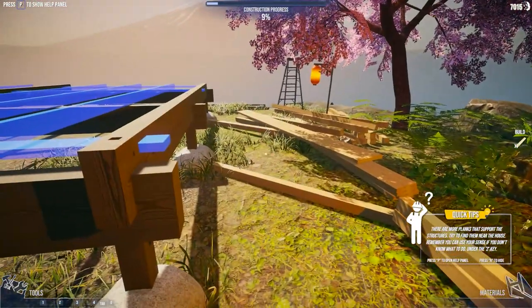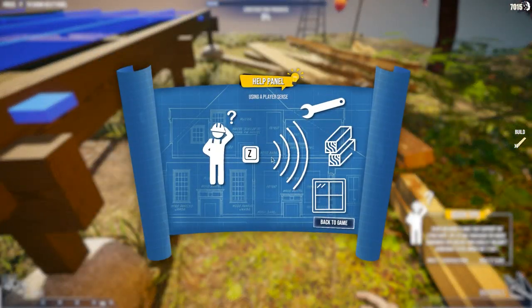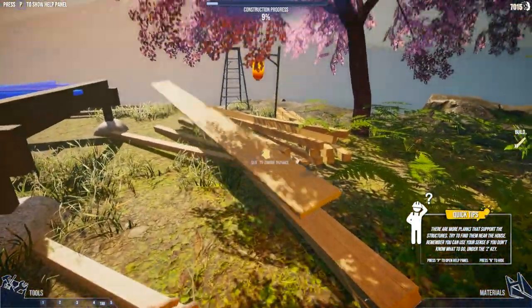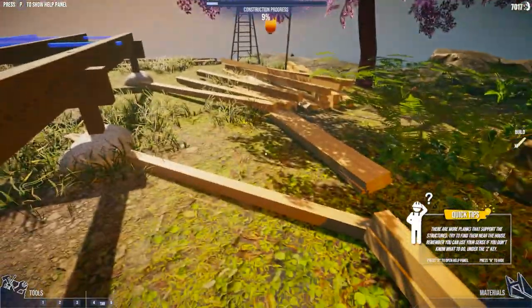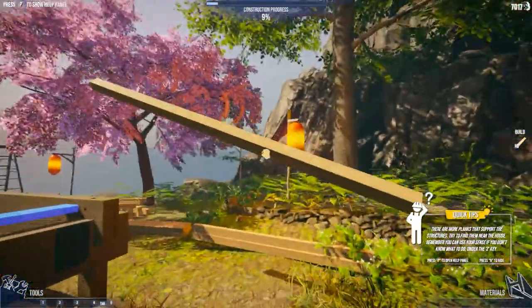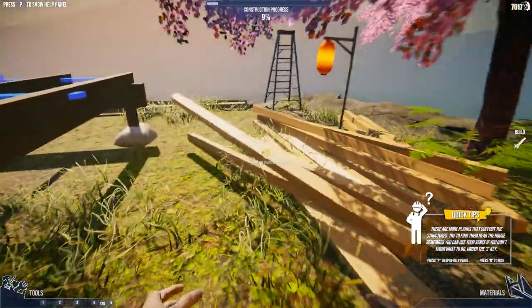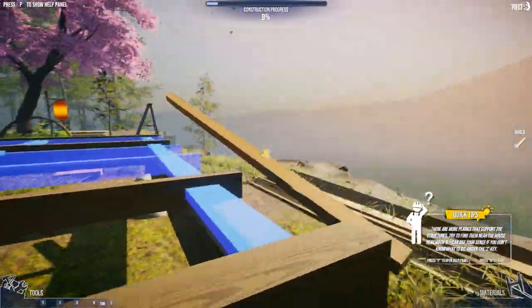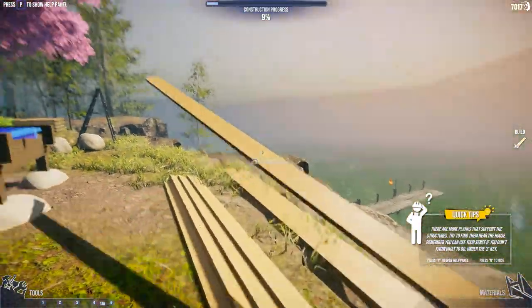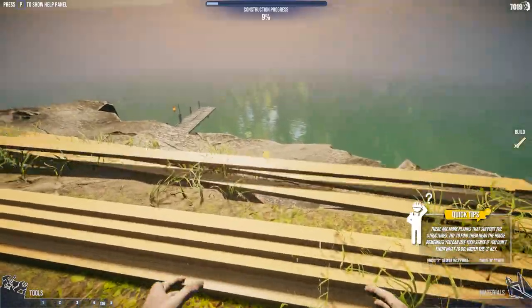There are more planks to spot the structure. Using plain sense — press Z. Here are some of the planks. Looks like we can just pick them up and put them where we need to place them. Obviously, some of them are longer than others. These look quite long. Problem is, I really don't want to lose any more planks.